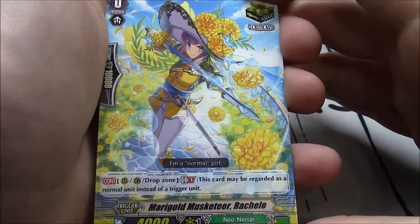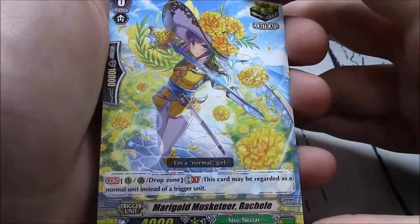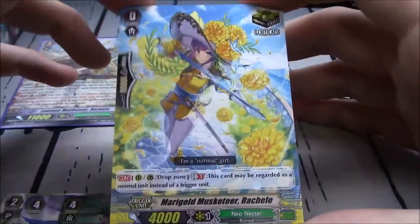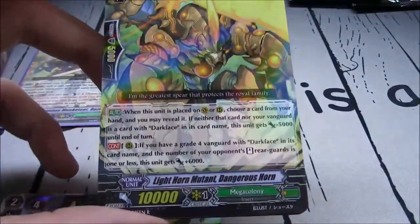Marigold Musketeer Rachel. Vanguard, rearguard, or drop zone. GB1 — this card may be regarded as a normal unit instead of a trigger unit. So with Elizabeth, you can end up returning five triggers — four crits and stand. It's perfect.